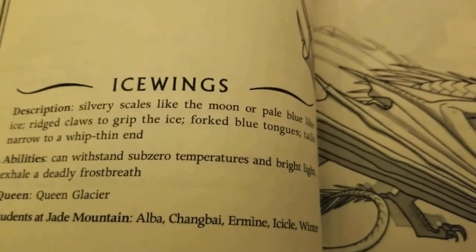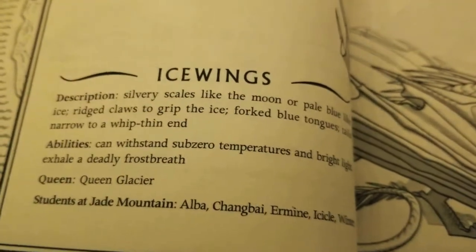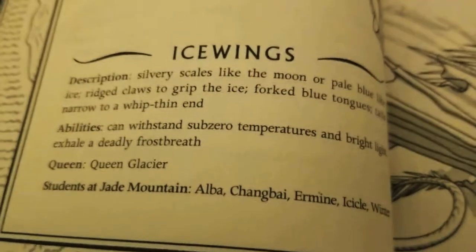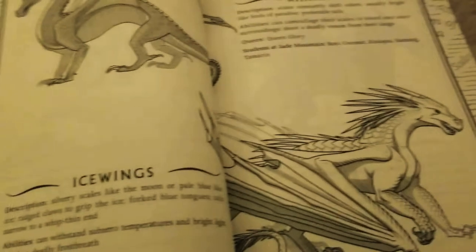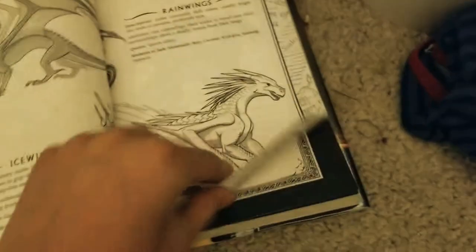This one also might have a chance. IceWing description: silvery scales like the moon, or blue like ice, rigid claws to grip ice, forked blue tongues, tails narrow to whip-thin. Can withstand sub-zero temperatures and bright light, exhale deadly frost breath. Queen Glacier — wait, Queen Glory. I think this one has the most chance of winning, plus they have that thin tail to whip with. So the IceWing is a top contender.